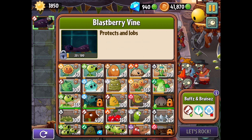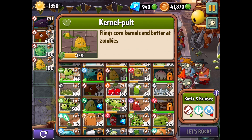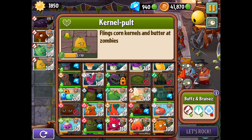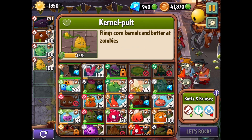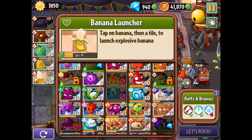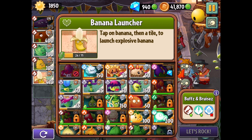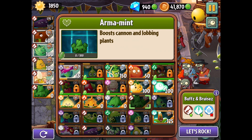We start with Blasberry Vine. We have cannon-type plants — stuff like catapults — so that means coconut cannon, cabbage pult, kernel pult. Those kinds of plants are buffed along with electric plants. I'll try to find a strategy that works first off with free-to-play plants before we move on to anything purchasable. There's also banana launcher — those can be pretty good, but I feel like they're not really good for battles. I might be wrong though. I'll do Armament because I got that without paying anything. I think the best thing for me is going to be Melon Pult, who I totally scrolled over.